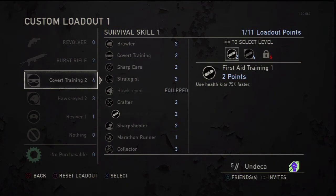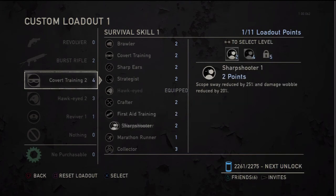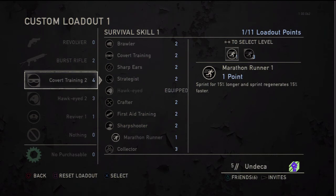First aid training — I'm not really worried about it. It could work sometimes, you could heal your teammates, but as soon as you start moving it messes it up. Sharpshooter — if you're a sniper I suppose this will work, but the sniper kind of blows unless you're using the one coming up. Marathon runner — I had this equipped, but it's pointless to run in this game because everybody can see you.